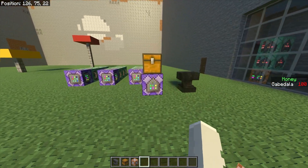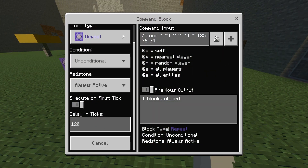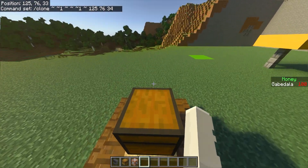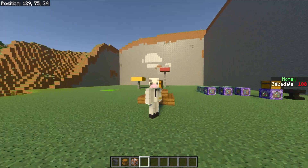When you have this done, change the command block settings: make it repeat, unconditional, always active, and the delay in ticks is 120. The reason it's 120 and not zero is because of the new 1.21 update where it broke the cloning — so now the chest will clone every five seconds. Your command is going to be: slash clone tilde tilde+1 tilde tilde tilde+1 tilde, and the last three numbers are the coordinates where you want your chest to spawn. For me it's 125, 76, and 34 — yours will be different.